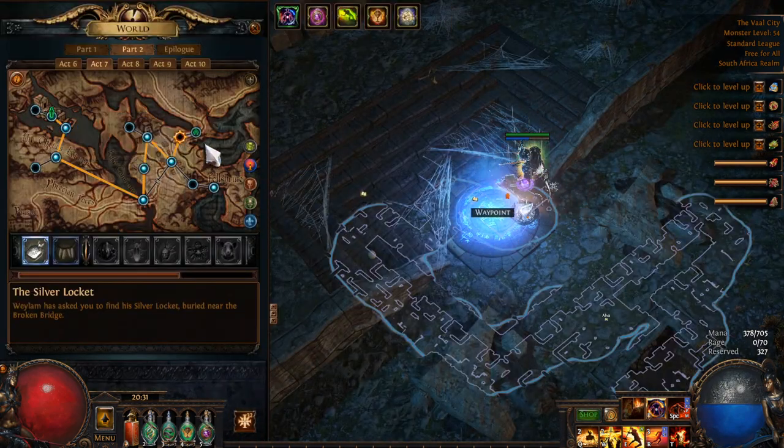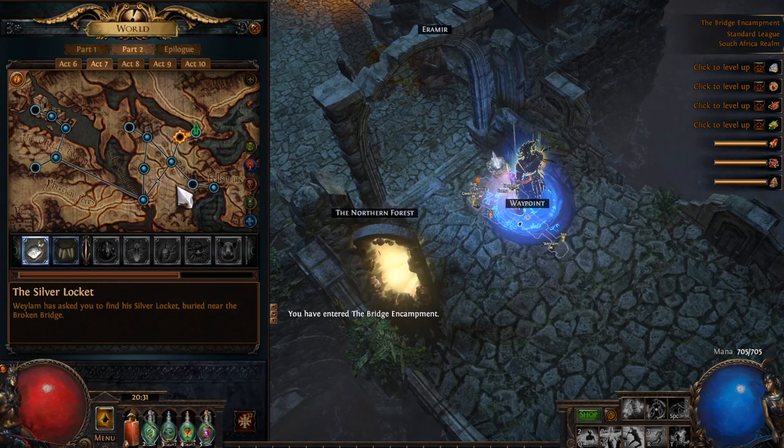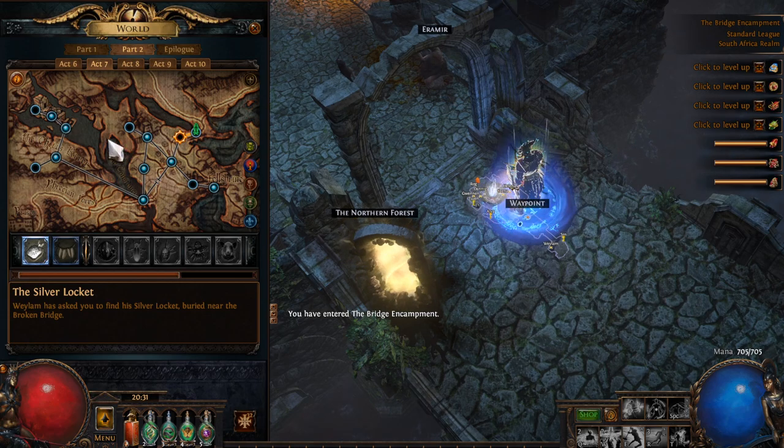From here — either the Vile City or the Causeway — head back to town, take that portal to the Dread Thicket, get the Fireflies, then go back via the waypoint to the Vile City and open our way to the Temple of Decay.